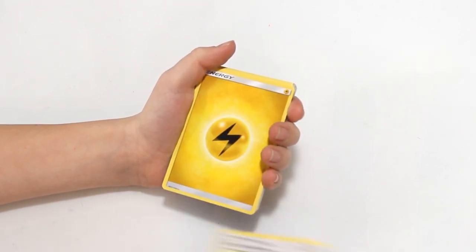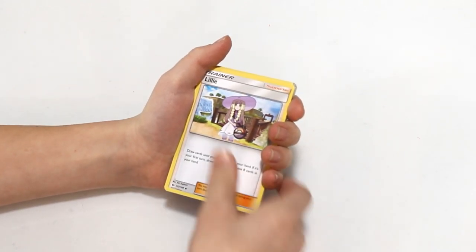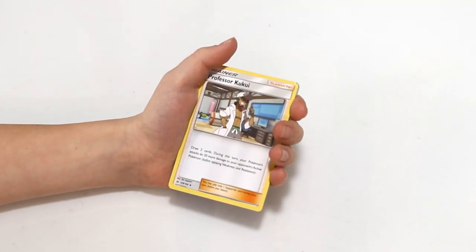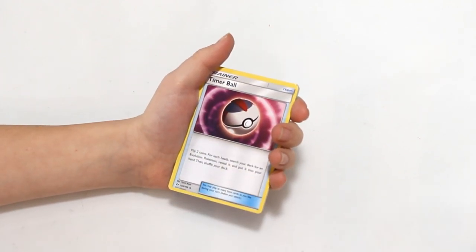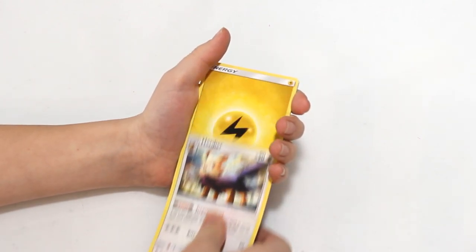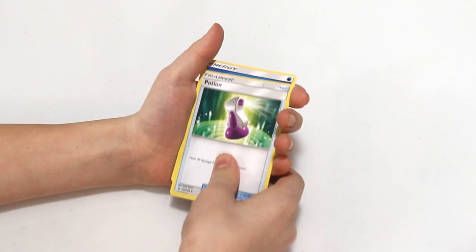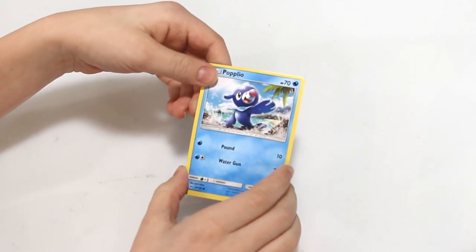Energy Retrieval Trainer card, an Electric Energy, Lillipup, Lillie, Water Energy, Psyduck, Corsola, a Shellder, another Shellder, an Electric Energy, Professor Kukui, an Ultra Ball, a Timer Ball, another Water Energy, Wingull again, Herdier, an Electric Energy, another Brionne, Stoutland, a Potion, a Water Energy, and another Popplio. Man, that takes forever.